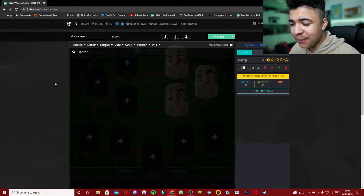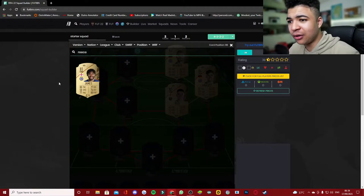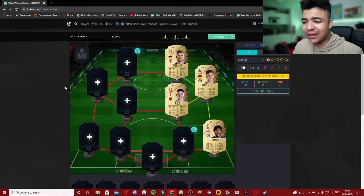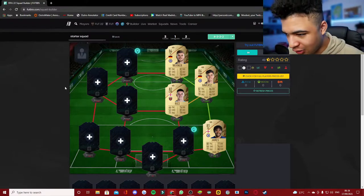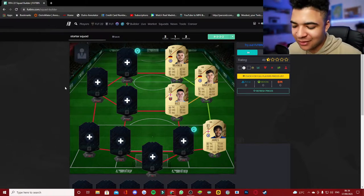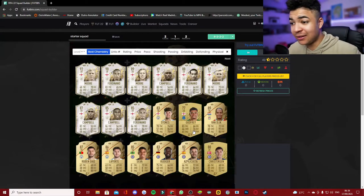Then at right back, I want to try and get my hands on Reece James. He looks like a decent right back for the start of the game. It's either going to be him or Azpilicueta for me, but I went with Reece James because I think he's the better option — Azpi isn't that agile.